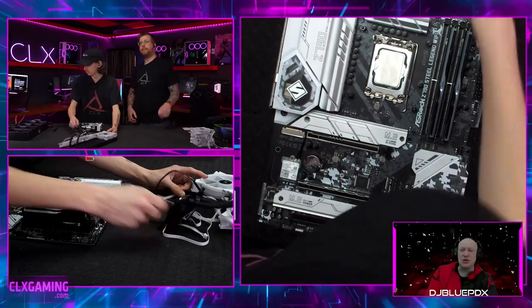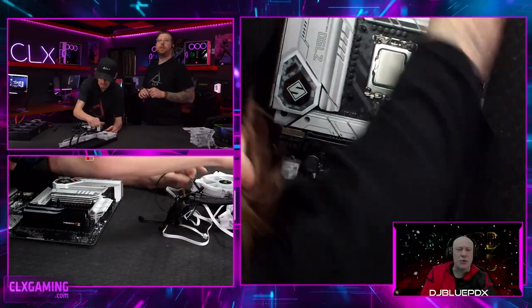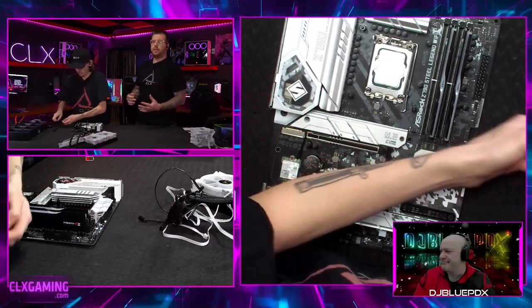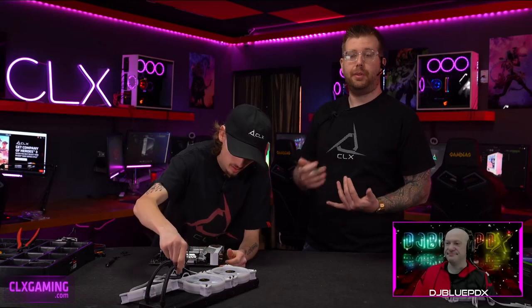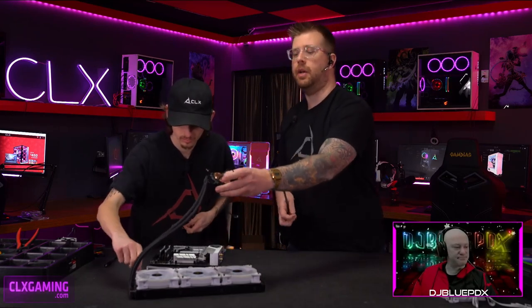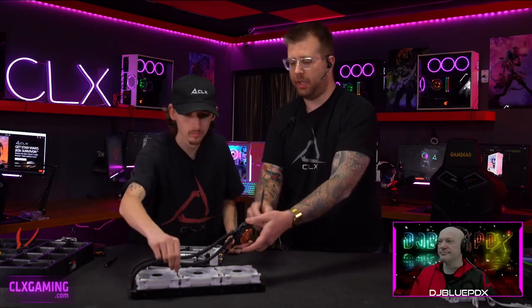Let's explain the difference between open loop and closed loop liquid cooling. Open loop refers to a system with an open reservoir that you add fluid to yourself — you'd see custom tube bending and showcase builds. Closed loop is what we're using: this all-in-one, or AIO, liquid cooler. There's already coolant inside. You install the right bracket for your motherboard, plug it in, and you never need to add coolant or do maintenance.